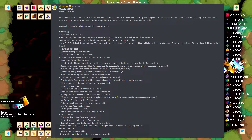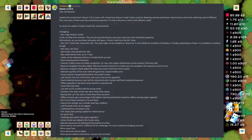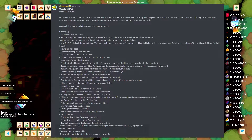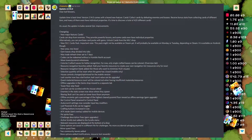Version 2.14 comes out with a brand new feature: cards. Collect cards by defeating enemies and bosses, receive bonus stats from collecting cards of different tiers, and many of them even have individual properties. It's time to discover a total of 420 — nice — different cards. I'm assuming the 420 had to be intentional. There are two major features: cards, a card pack DLC, and a new area and a new boss, which I haven't made it to yet.